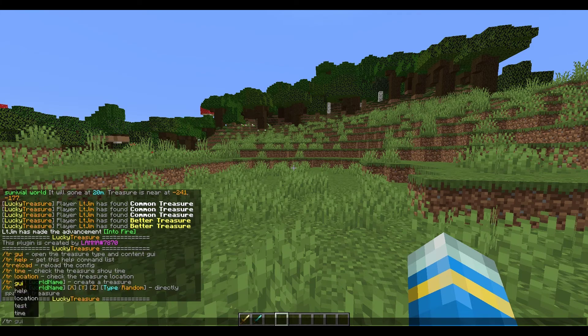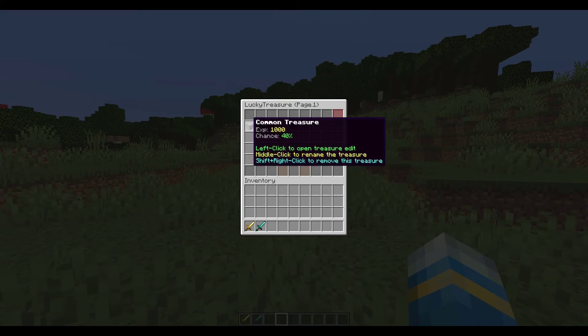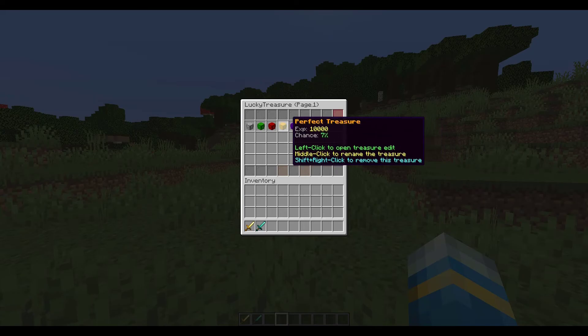The first thing you can do is type /tr gui, which opens up the GUI with all the different treasure chests. As you can see there are a variety - common, normal, better, mystery, and then a test one I created myself. On each of these you can left-click to open, middle-click to rename, and shift right-click to remove.